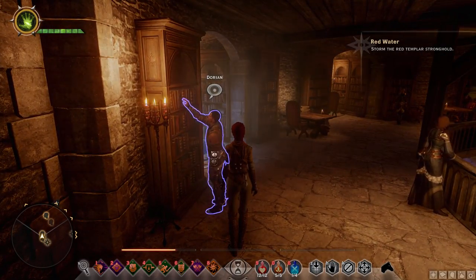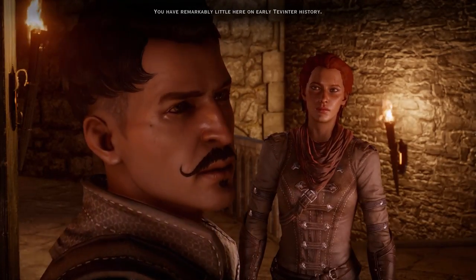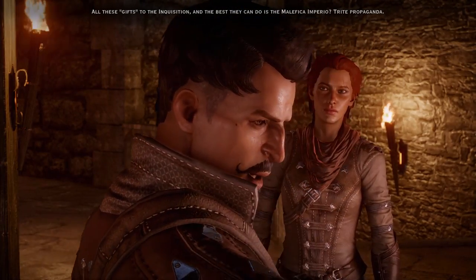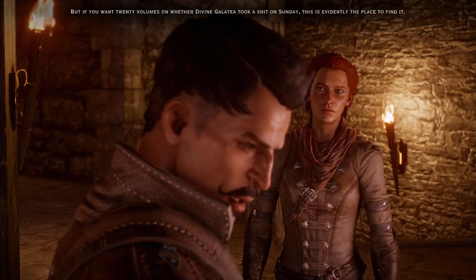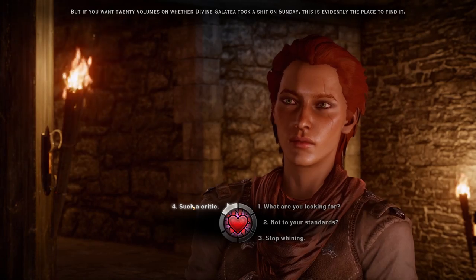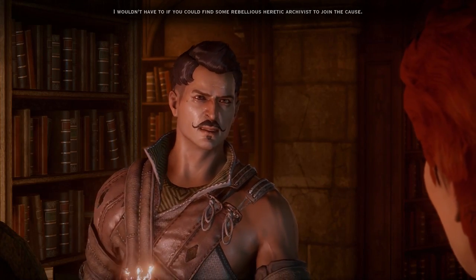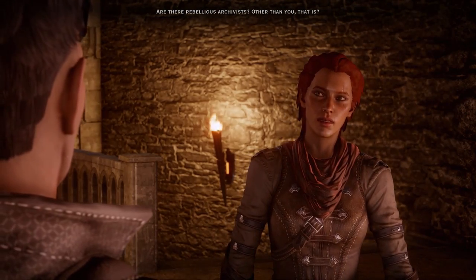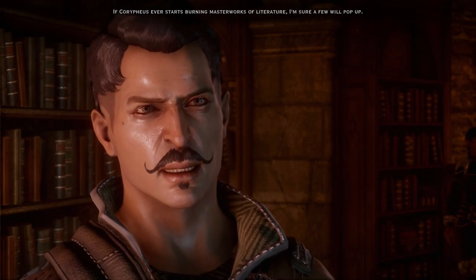Dorian is critiquing the library — apparently we have remarkably little on early Tevinter history, and the best the Inquisition could manage is the Malefica Imperio, which he calls trite propaganda. But if you want twenty volumes on whether Divine Galatea took a nap on Sunday, this is evidently the place to find it. I wouldn't have to criticize if you could find some rebellious heretic archivist to join the cause. If Corypheus ever starts burning masterworks of literature, I'm sure a few will pop up.